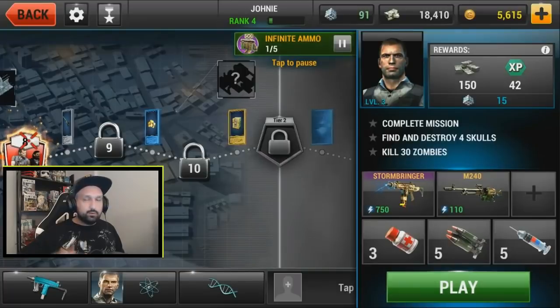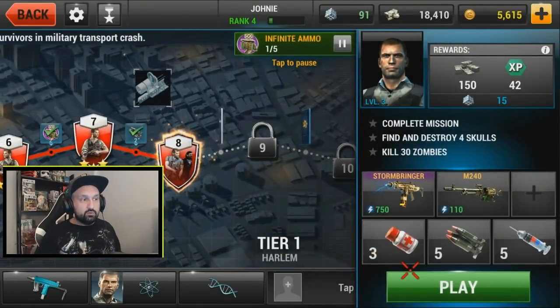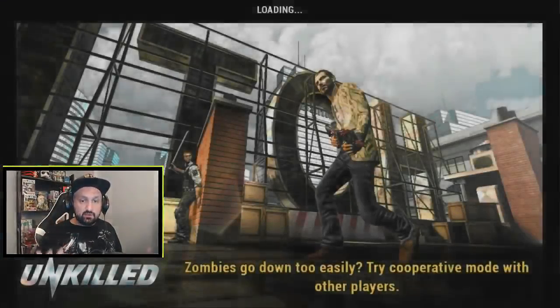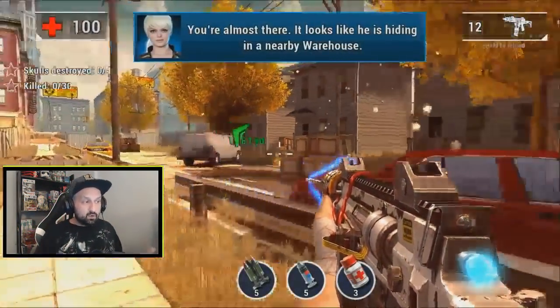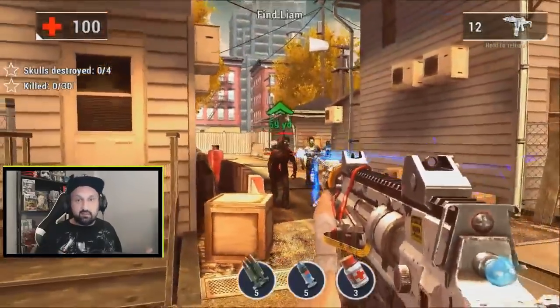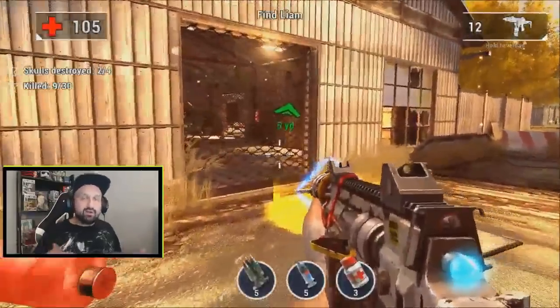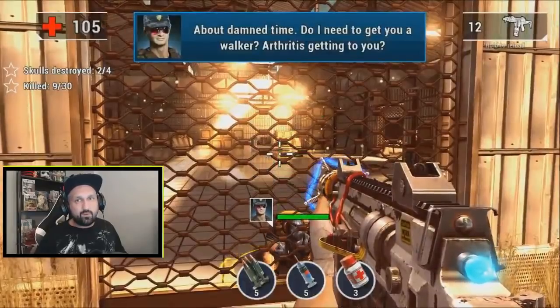I didn't have much of a challenge until level eight on the first tier — three stars easy without really trying. But mission eight requires finding four skulls to get three stars. Killing zombies is easy, finishing the mission not so hard, but I only found three skulls and had to try again. I finally found all four after three or four attempts.